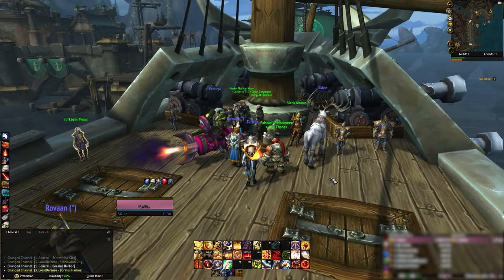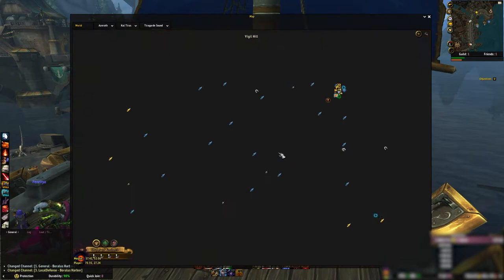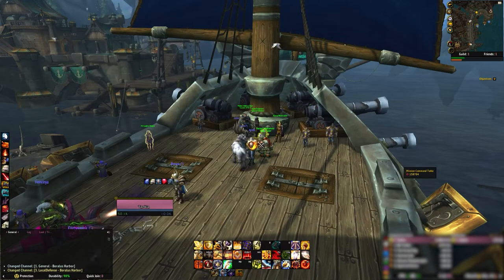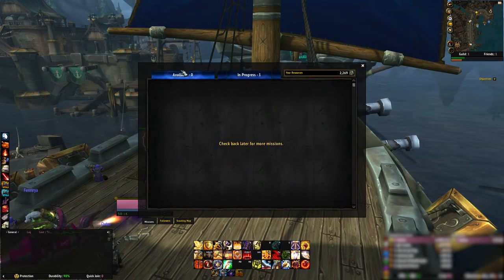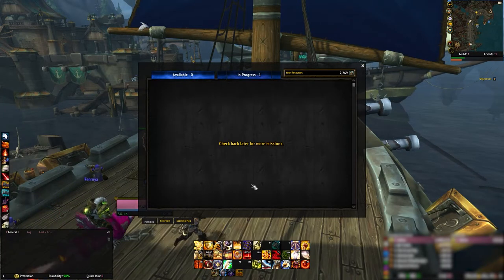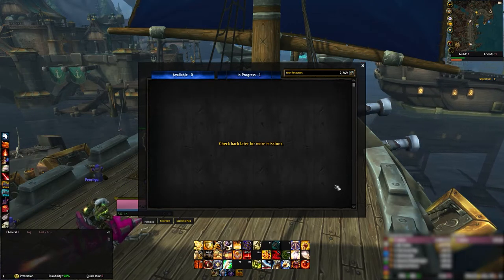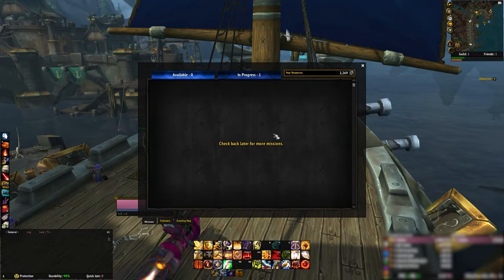The last way I farm polished pet charms is from the mission command table over in Boralus Harbor in Kul Tiras. Occasionally a polished pet charm will pop up as a reward for a mission. I don't have any missions available right now, but you'll see a list just like your covenant command table, showing the various rewards offered for successful completion. You don't get a huge amount, but it's worth checking since it just requires sending your followers and picking up the reward when the mission is done.